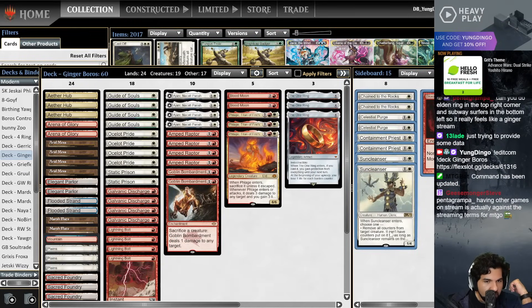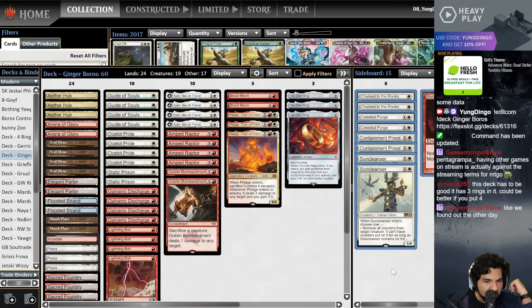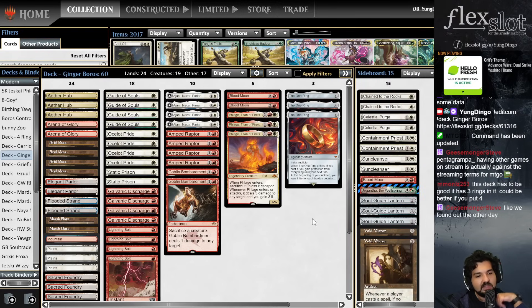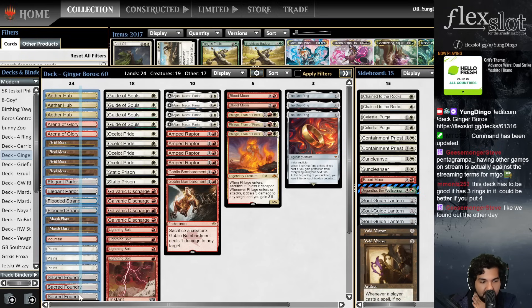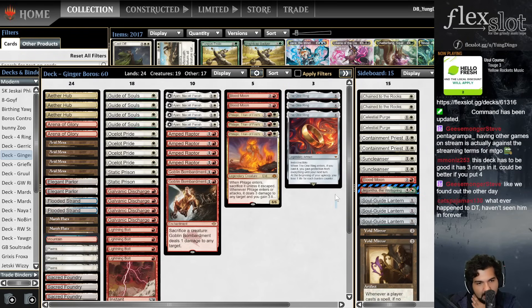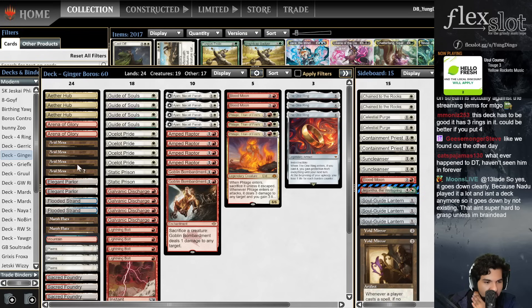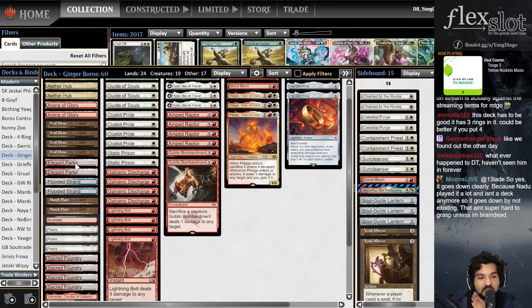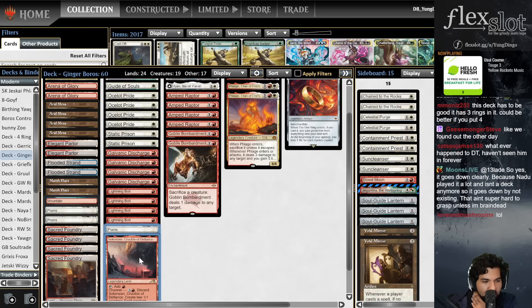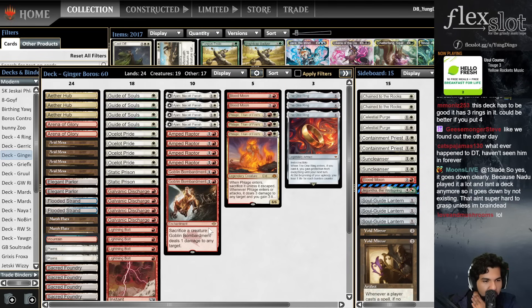This is misplaced ginger's list of Boros. What's interesting about this list compared to other Boros Energy lists: this one's playing 24 lands. Why are we playing 24 lands? Because we have three main deck copies of the One Ring. So what are the extra lands in this list that other ones don't have? It looks like an extra Planes and Sokenzon are the two lands of choice here, because we are playing a bunch of Blood Moons.